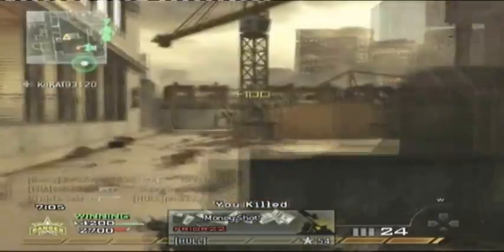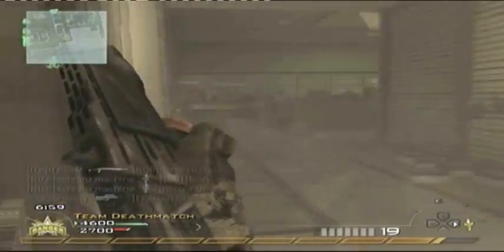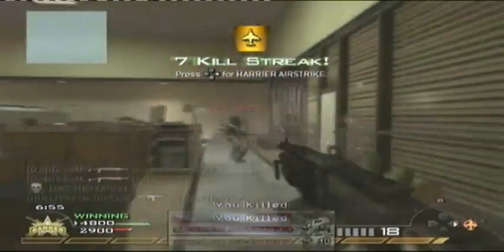He starts the clip with 2 kills, then kills another guy camping behind the bins. Not too sure what that guy was doing in front of him before getting another kill. Shotguns seem to be a very good weapon in this game — a lot of people, even though they are secondary, seem to use them. Anyway, he's in their spawn now and gets a collateral and kills the painkiller.